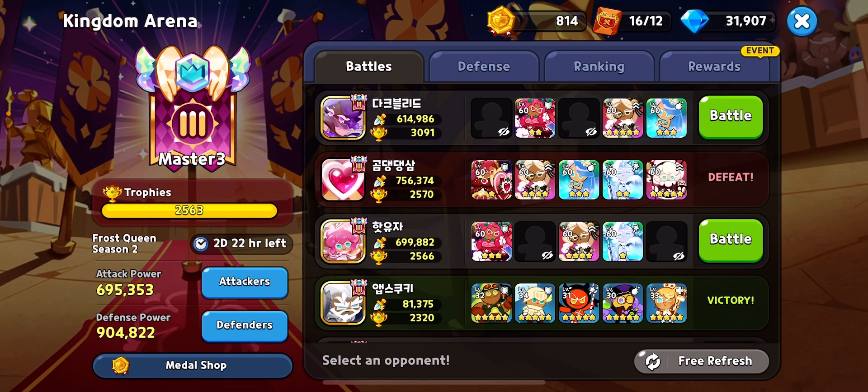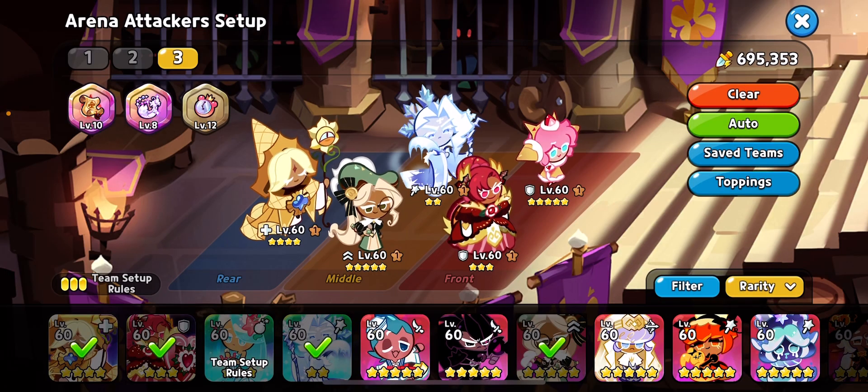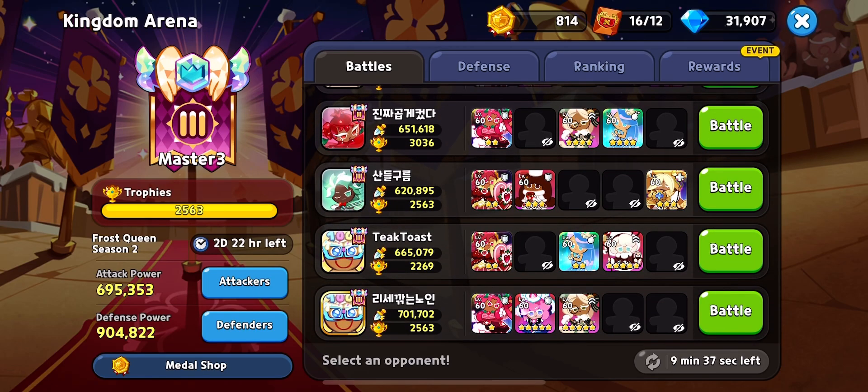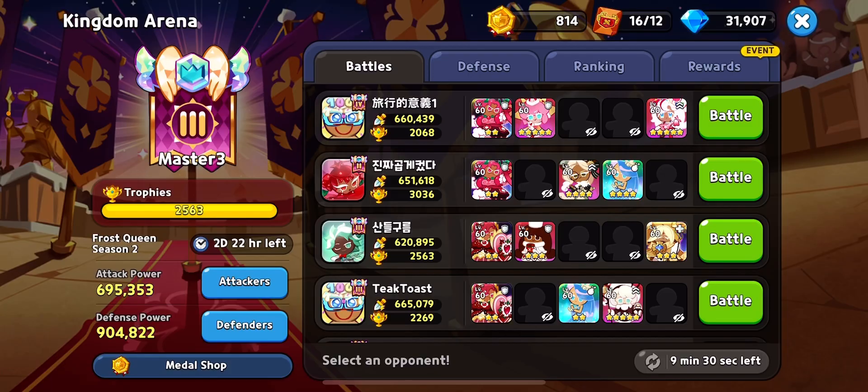I do have Master 3 currently, but I want to talk about the principles of good team building and understanding how you can make good team compositions to help you ascend. As you can see in this list, when we're looking at all of the players, our current attack power is 695,000 with this specific team, where most of their attack power is within the same realm, some a little bit higher. But I'm going to show you how sometimes attack power does not always matter — sometimes it is the team composition.